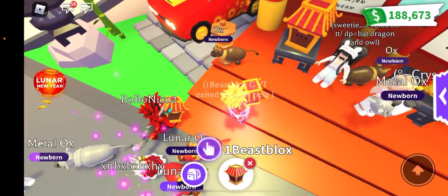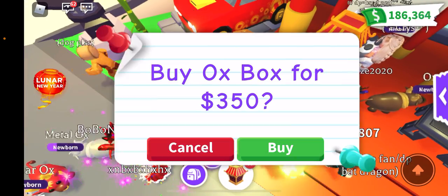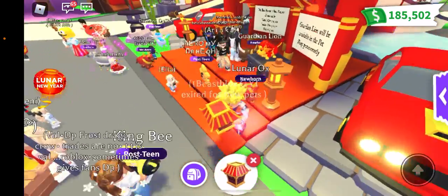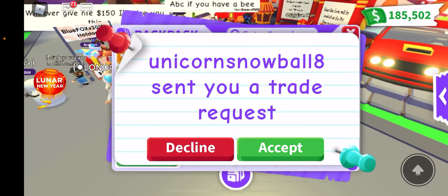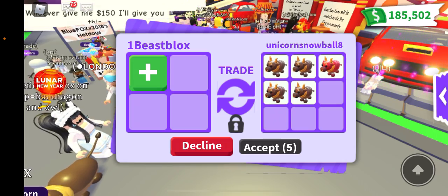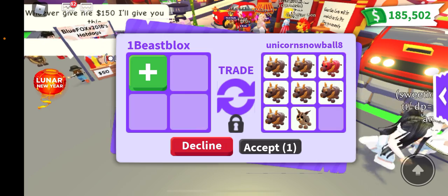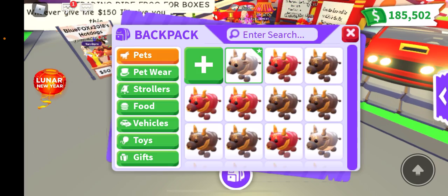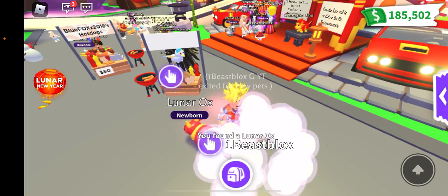That's one, two, three, four, five, six, seven, eight, nine, and ten. I should get another one — oh there it is, there's a metal one right there. I think people are going crazy for these metal ones. I'm not gonna trade it, at least not right now — I need to make a neon and then I'll trade it. I don't get too attached to these pets because even if it's a good trade, I'm gonna keep opening my boxes. Hopefully I'll get another lunar or metal. That was a lunar — and another lunar.